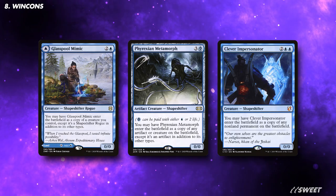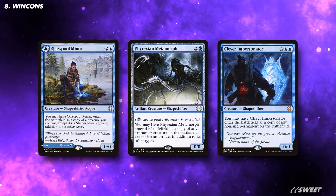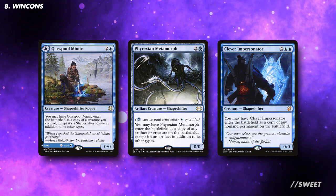Talking of big dumb effects, what goes great with them is having another big dumb effect. Being able to double up some of our creatures with clone effects is really strong, especially Glasspool Mimic, which can double up as a land so is effectively free to include.